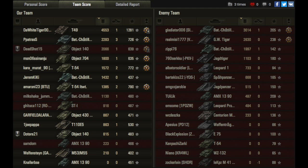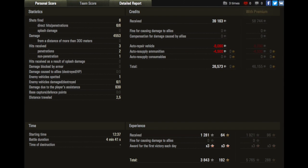Fantastic — a decent game there for the enemy Bat Chat and the GW Tiger, but well played to Tiger. 6 shots fired, 6 hits — that's what you can do in a T-49. Over 4,500 damage and nearly 1,000 assistance damage, giving him 3,843 experience overall. He would have picked up nearly 6,000 had he had a premium account, but he still made 26,500 silver profit. Great result in the T-49 for Tiger. If you enjoyed this video, please give it a like and subscribe to the channel for more videos like this. I'll see you next time — thanks for watching, bye for now.